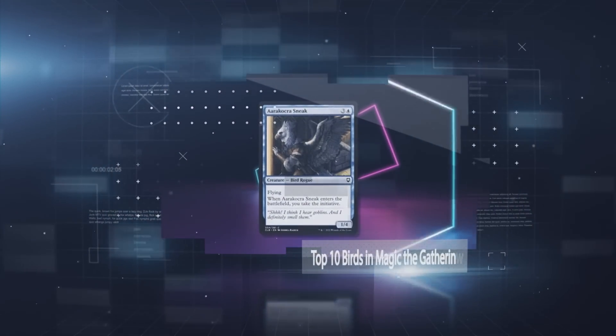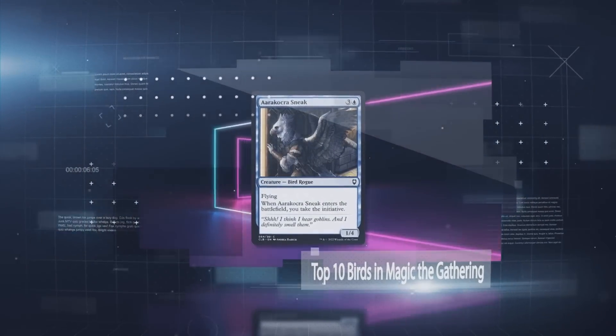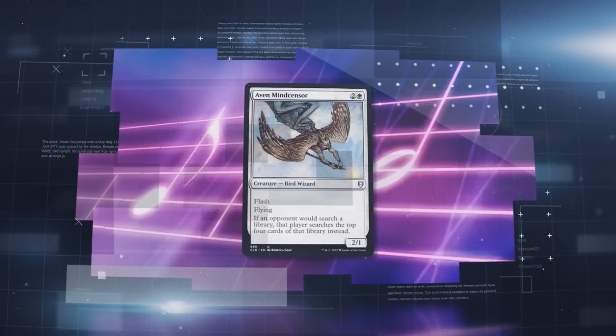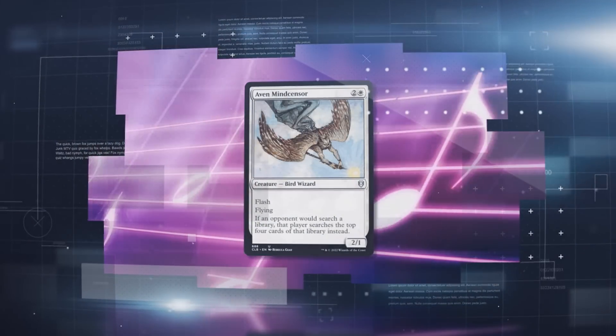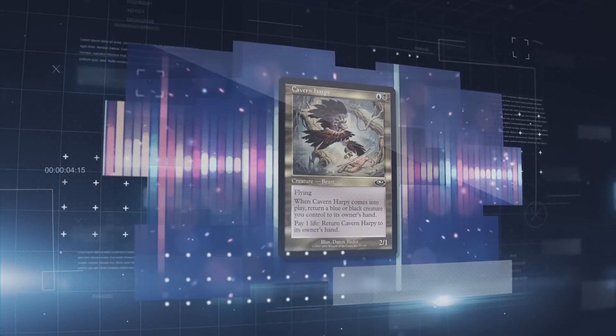While Magic the Gathering is perhaps best known for its wide variety of fantastical creatures and monsters, its worlds are often filled with more common animals as well. There have been over 300 creatures with a bird creature type, and multiple birds have popped up in competitive decks throughout the game's history. Today we're looking at 10 of the most impactful birds in Magic the Gathering.